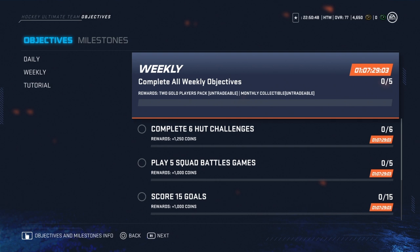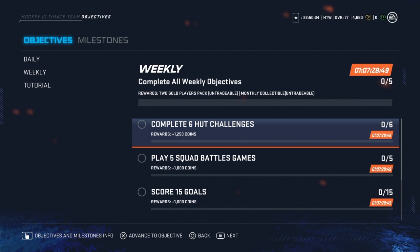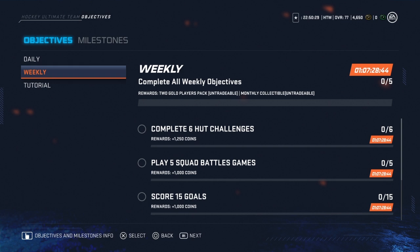And your weekly — this is brand new — a weekly objective that will give you a two gold player pack. Interesting, that's new. You also get a monthly collectible, and you've got to complete six HUT challenges, play five squad battle games, score 15 goals, complete five sets, and take 50 shots on goal. You get to do that once a week — that's sick, I love it.